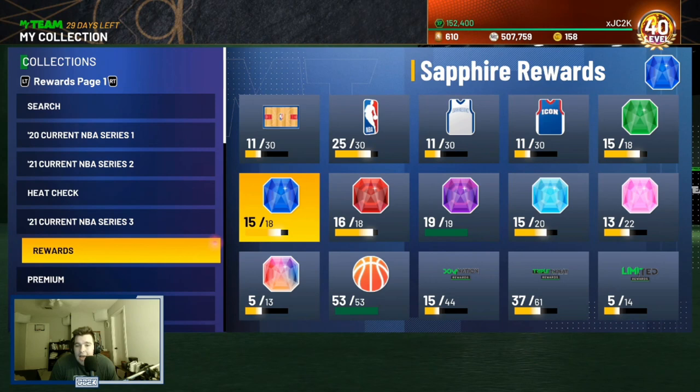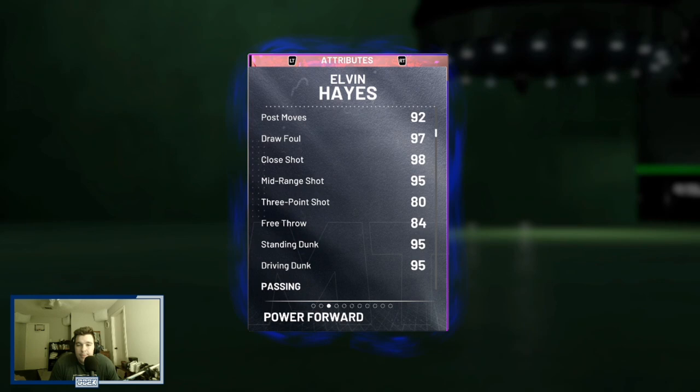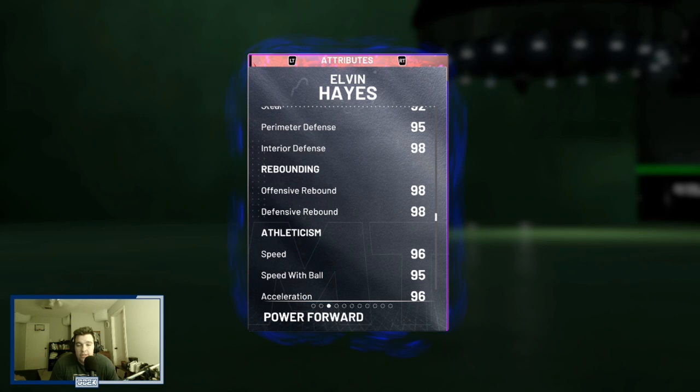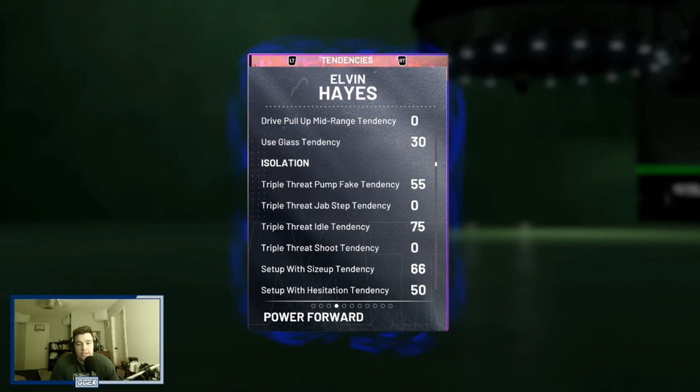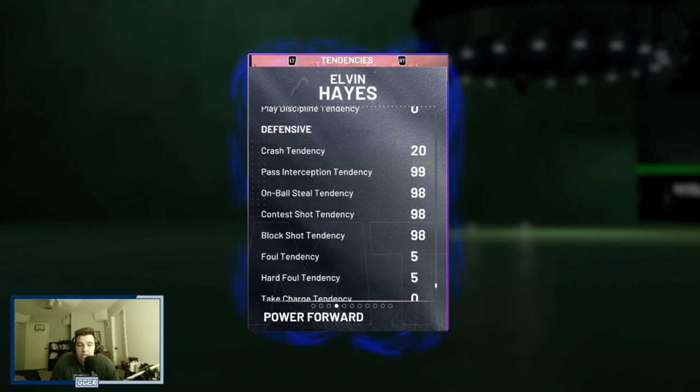Mr. Hayes is 99 overall, 99 offense, 99 defense — 6'9", 235 pounds at the power forward or center position. 97 driving layup, 95 mid, 80 three-pointer, 95 driving dunk, 86 ball handle. Really good defensive stats all the way around, great rebounding, as well as 96 speed, 95 speed with the ball, 96 acceleration, and 95 lateral quickness. Really elite at everything except for shooting. He also has 95 driving and flashy dunk tendency, 99 pass interception, 98 on-ball steal, 98 contest, and 98 block shot tendency — tendencies look really good.